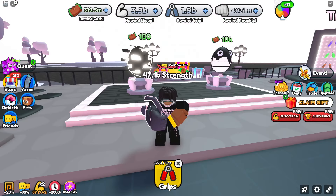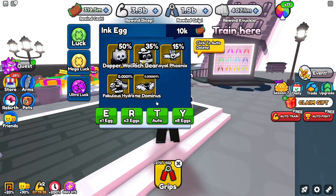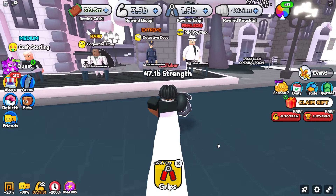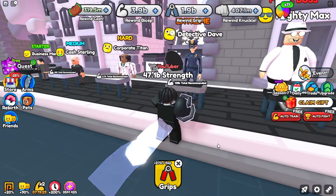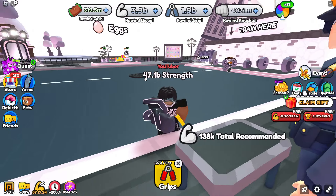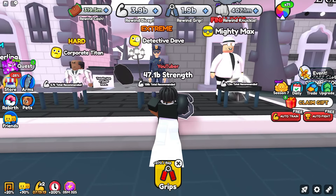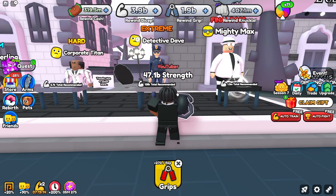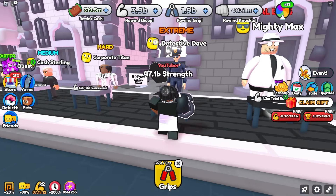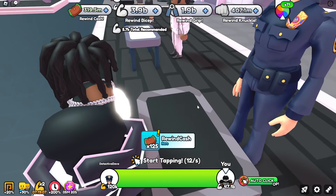Once you get a bunch of time egg pets, you can start saving for the ink egg, which actually has far better stat pets for this event. Don't grind for detective dave unless you start getting the ink egg pets, because those will help you drastically to get enough strength fast to actually beat him. This boss is 138 total recommended strength.